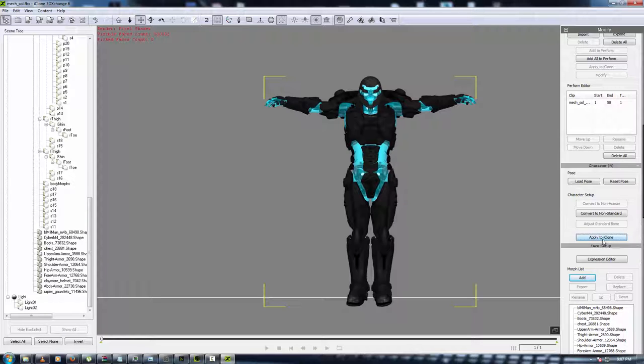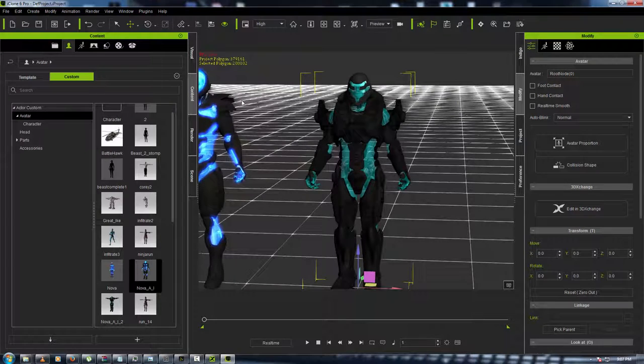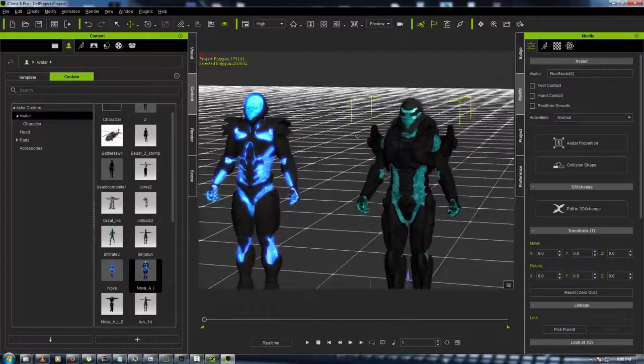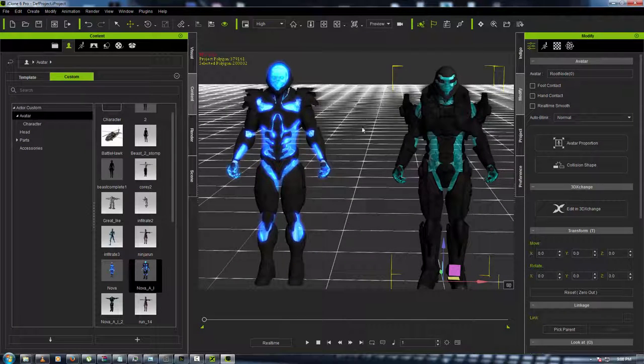Send this over to apply to iClone. Click on iClone — there it is, it's coming up. There it is. So this is the character. This is what the other one looked like before I did all the glowing stuff. You can tell there's a big difference between these two characters.